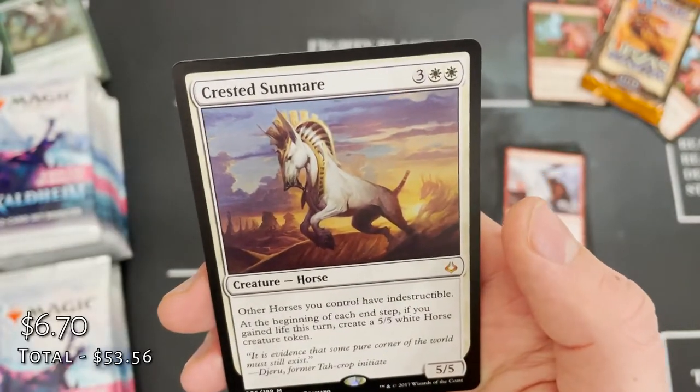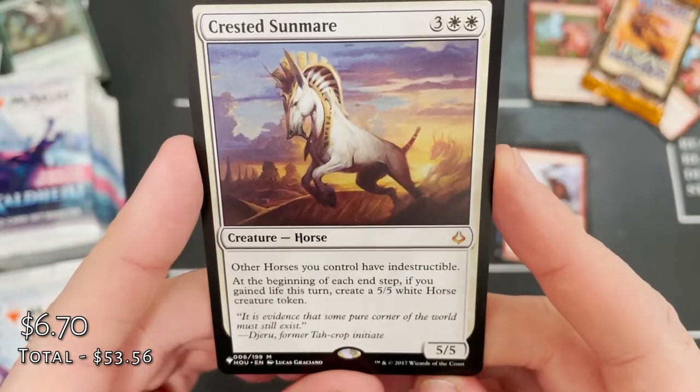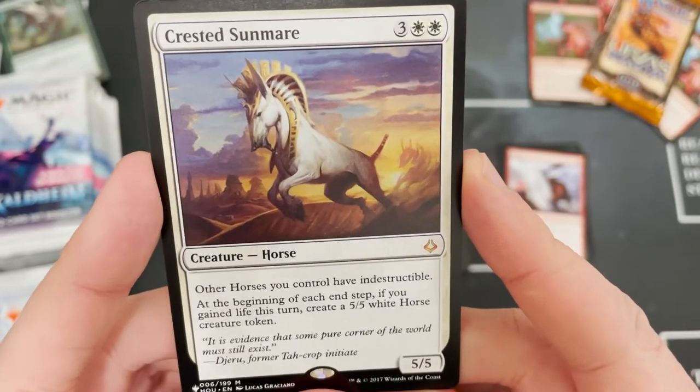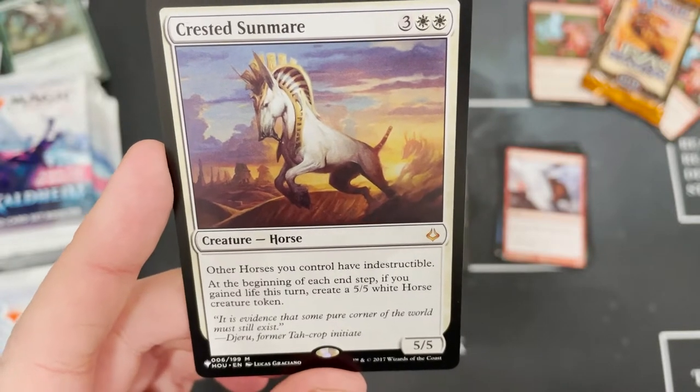Jar of Kin-Seekers in that foil slot. We've got another list — From the Vault: Devastation, it's Crusade somewhere — and a bit of that horse tribal. That is a really really cool card. We're getting quite a few list hits here, nice to see.